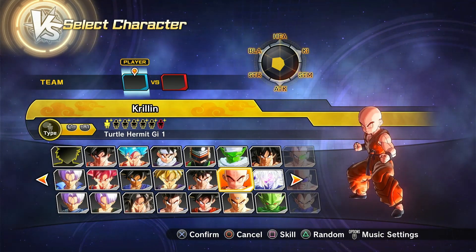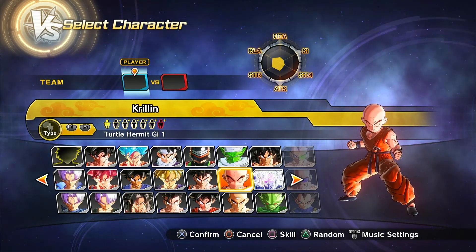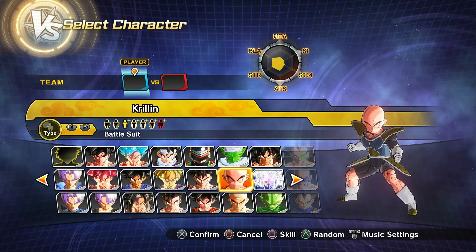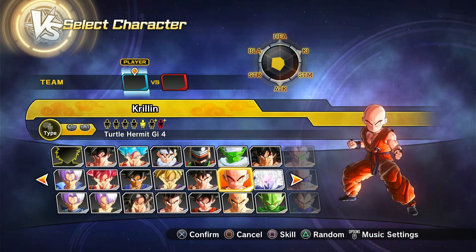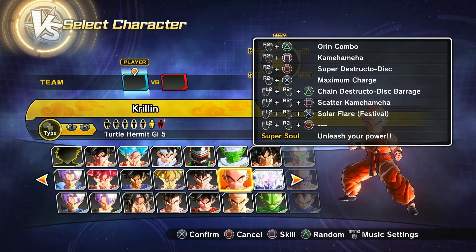Then we have Krillin — the punching bag, we all get it. Krillin's gotten owned way more than Yamcha, let's be honest. So we have Saiyan Saga Krillin, Battle Damage Saiyan Saga Krillin, Namek Saga Krillin, Cell Saga Krillin, and I think this is just Dragon Ball Super Krillin, and then a Festival preset.